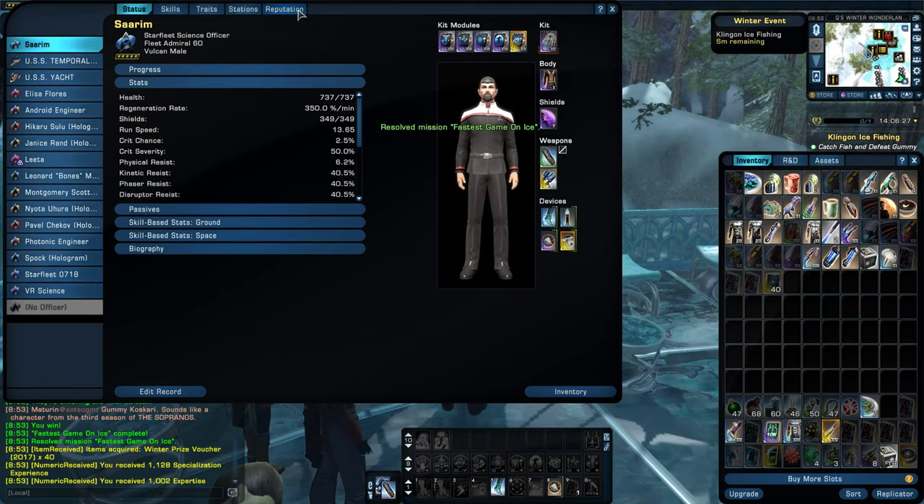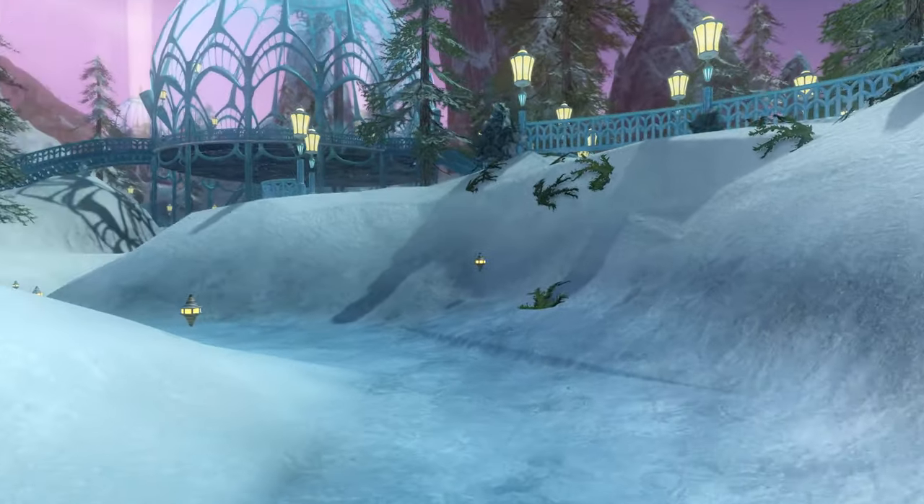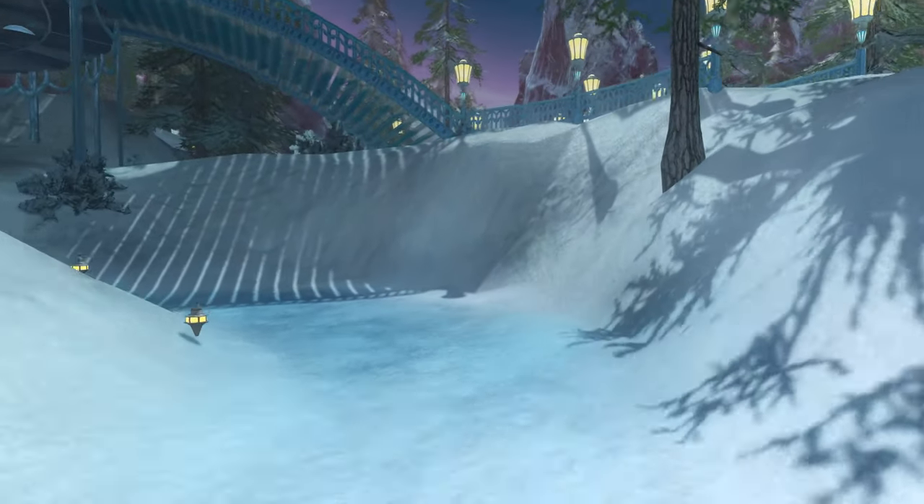Once you complete the race, head to your reputation tab and donate your vouchers. You need 1,000 of these for that new ship. It can be done in 25 days of racing. Speaking of the Fast and Flurious race, let's talk about it.